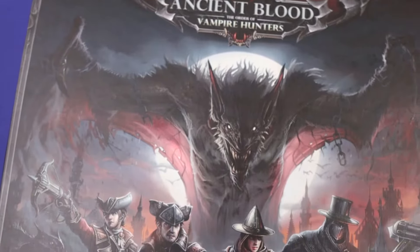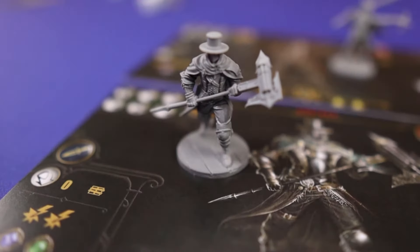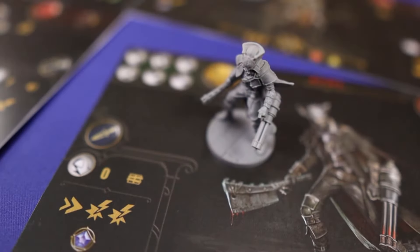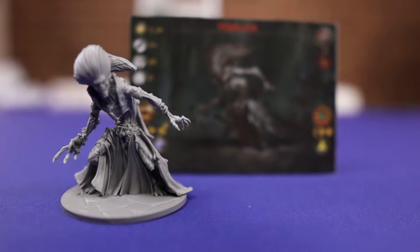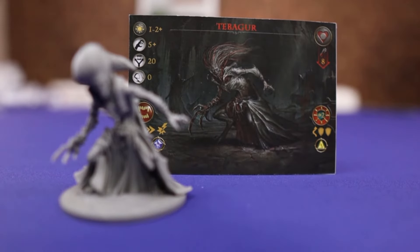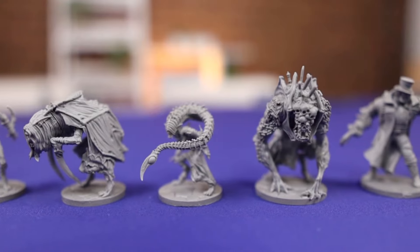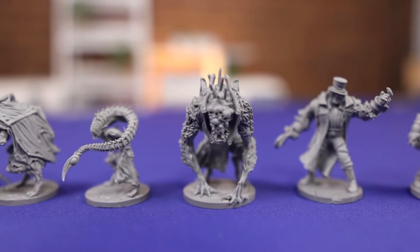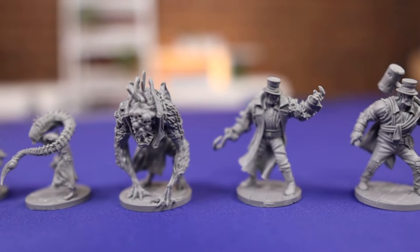For now let's get to the table. Ancient Blood: The Order of Vampire Hunters is a story-driven adventure game in which a team of vampire hunters explores villages, fights the vampires, and faces the terrifying Elder. It was designed by Filippo Chirico and published by Darkgate Games Entertainment. The gameplay is 1 to 4 players with over 20 hours of total gameplay and is of medium to high complexity.